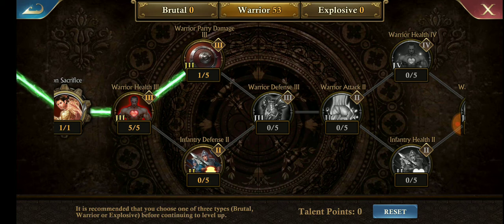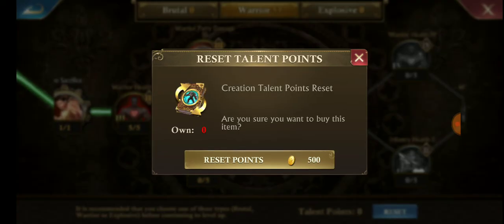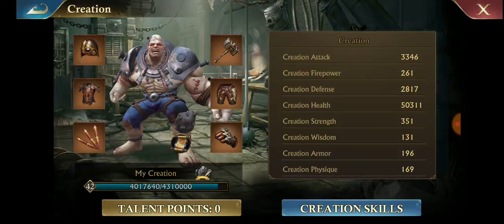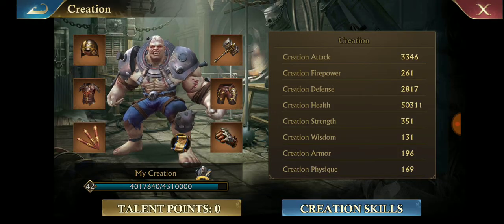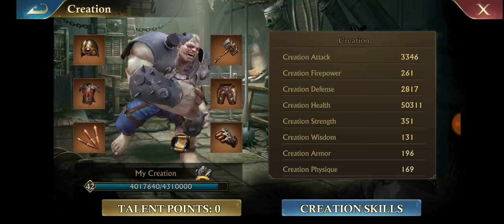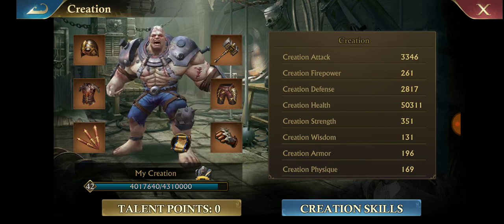Notice that if you decide you've done this wrong and want to try something else, you do have a reset capability — it costs some gold. So if you're stuck and willing to use some gold, that might be a good way to experiment with another talent path.